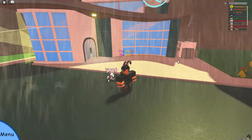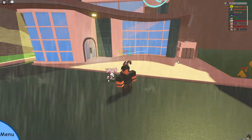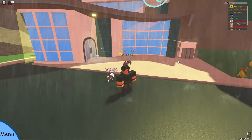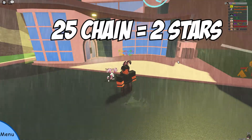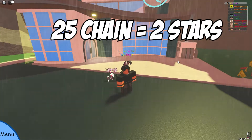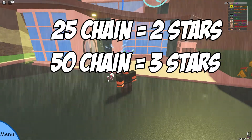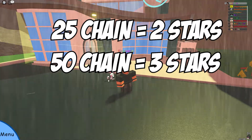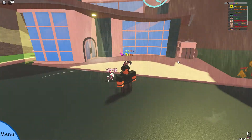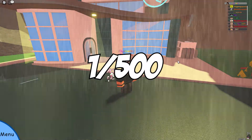The mechanic for stars in chaining works a little bit differently than the others. Instead of increasing the rate of getting better stars periodically, you have breakpoints that remove lower stars from appearing. At a chain of 25, all doodles you find will be at least 2 stars; at 50, the minimum is 3 stars; and capping at 75, the minimum is 4 stars. For those wondering about tints, tints are not affected at all by chaining — they have a base encounter rate of 1 in 500, and you cannot influence that whatsoever.